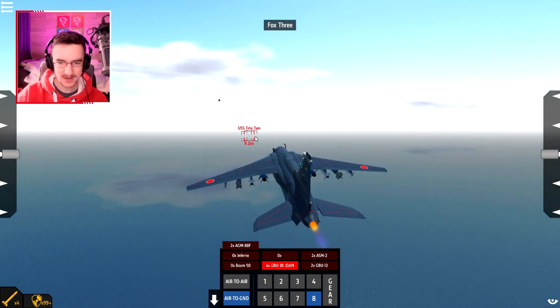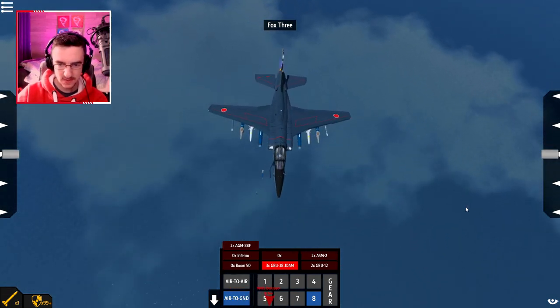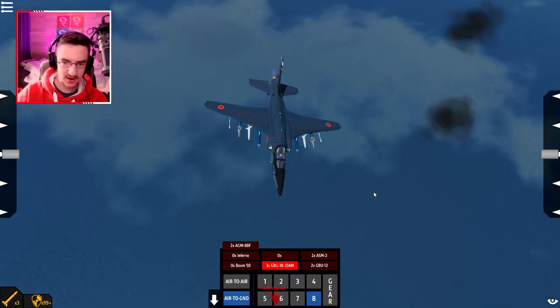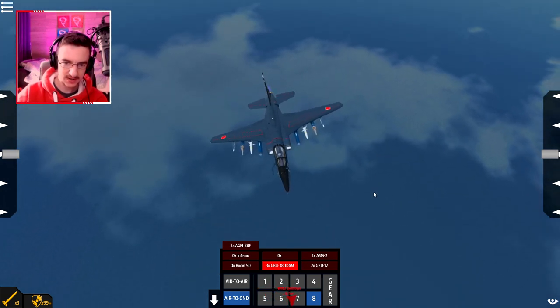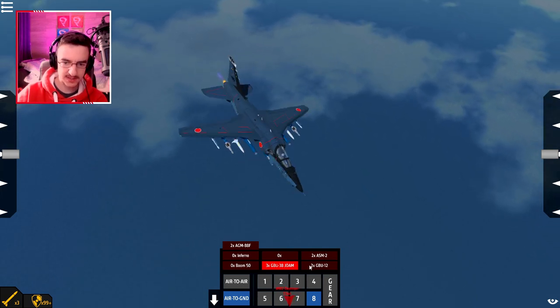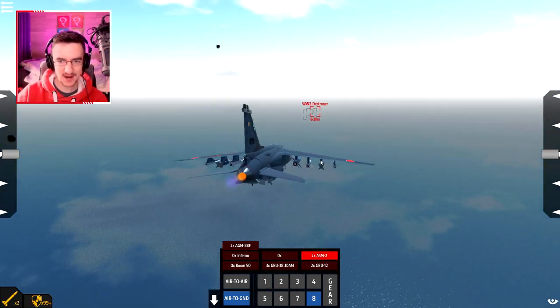There we go. One's gone. Two's gone. And three's gone. We've just dropped a bunch of them. Wait, they're not missiles. Wait, they've all just fallen and — they locked on, but they don't actually lock on. They've all just fallen out of the sky. I think they've all just gone in the water. That's not what I wanted at all.